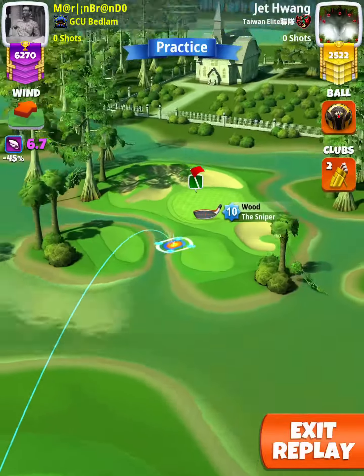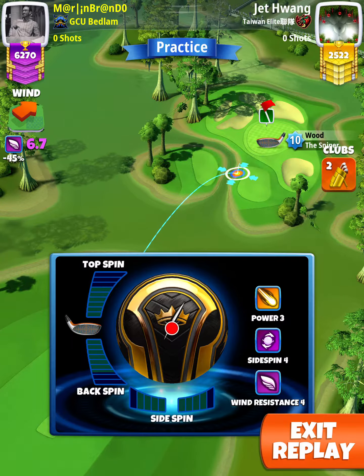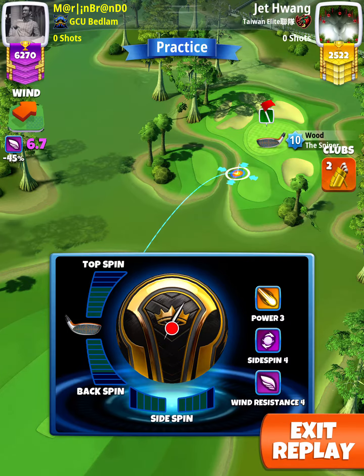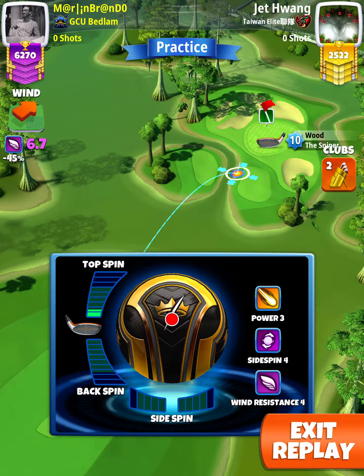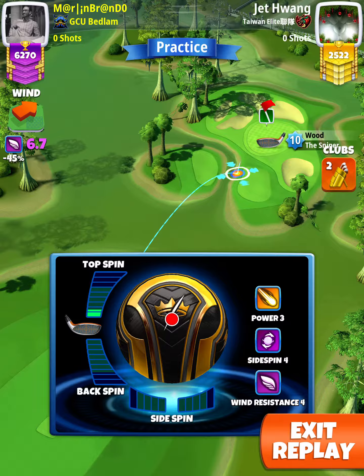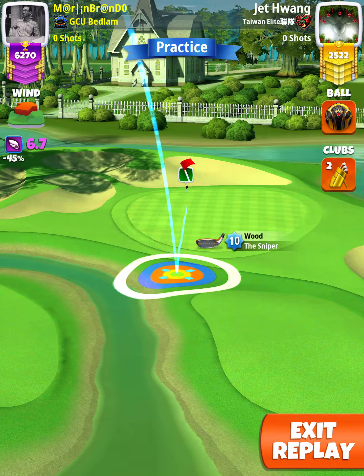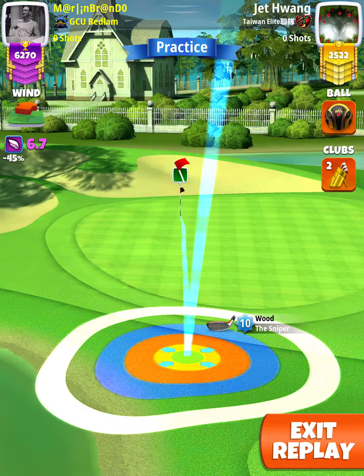For our tee shot we want to use a Sniper level 7 and above, and either a Kingmaker or a Kingslayer ball depending on our wind. We want wind to be somewhere between 6.5 and 8.0 miles per hour. We're going to apply 1.5 topspin with no sidespin, and then we want to have the red ring touching the fairway with the ball guide to the hole.